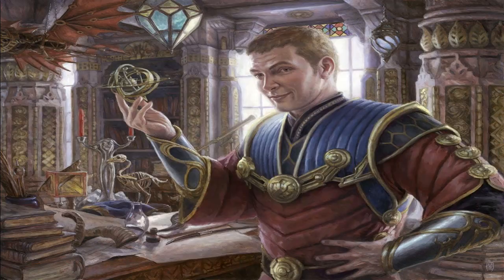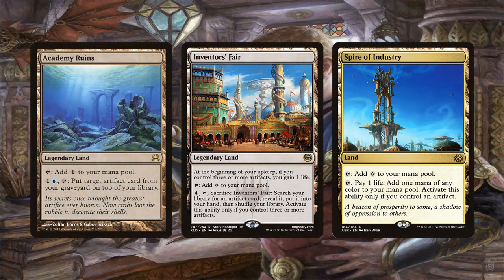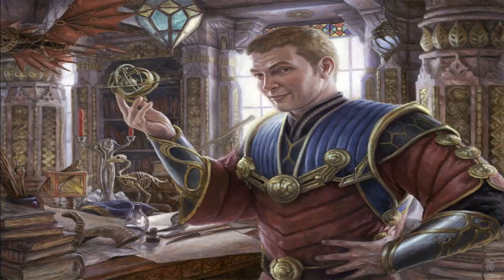First, I want to go over the lands because artifacts have a lot of good land support. Academy Ruins is one I think every artifact deck should play, especially for really powerful artifacts you're likely going to sacrifice — being able to put them back on top of your library to recycle them is so valuable. Inventor's Fair is the artifact tutor land; you can search up whatever combo piece you need, and it also gains you life. Spire of Industry is the artifact mana-fixing land. Those are some pretty powerful lands and your deck would be significantly improved by adding them.